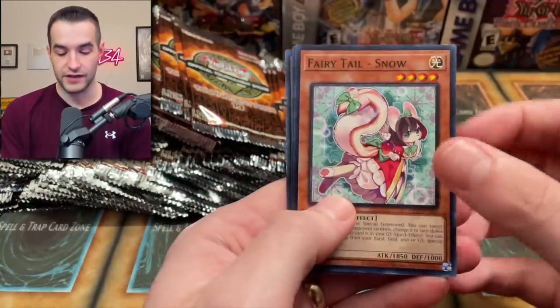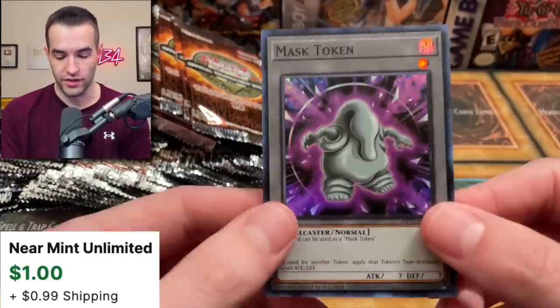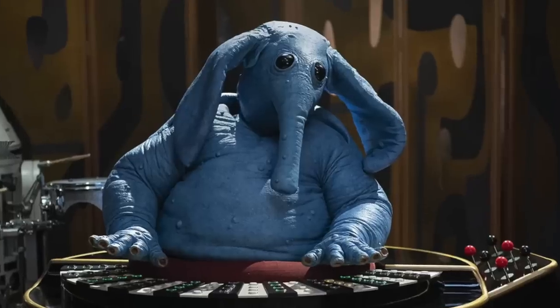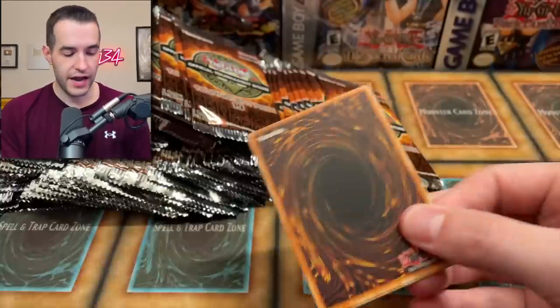That's pretty amazing guys. Fairy Tail Snow — another great card. Heroic Champion Gandiva and a Mask token. What in the world is this? That is creepy — it looks like the blue guy from Jabba's palace. Sick start, pretty hype. Let's keep going.